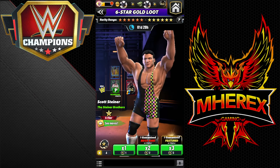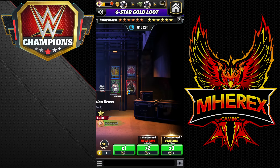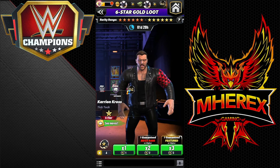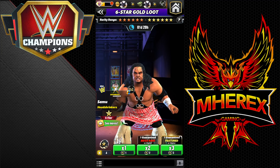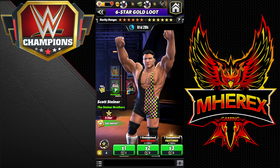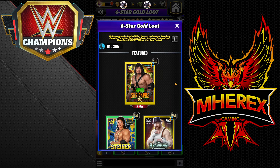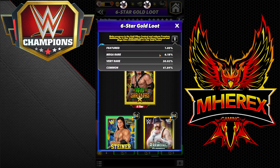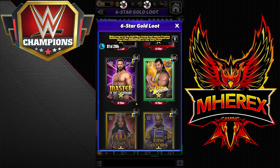Hey everyone, Marix here bringing you another video. I have four of the six-star gold loot coins to pull, and I've been trying to figure out if I want to do three-for-one guaranteed featured and then a single pull, or do two two-pulls and get two mega rares guaranteed instead of one featured. The only one I'm missing in all the loot is this one, and odds-wise, featured and mega rare — I likely won't pull either unless I do the guaranteed.